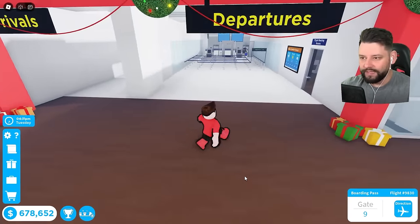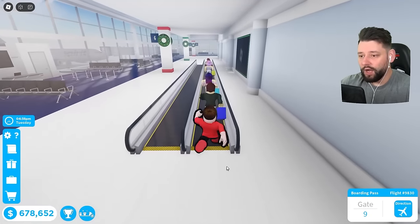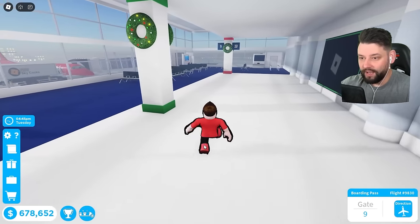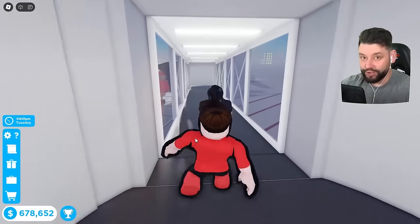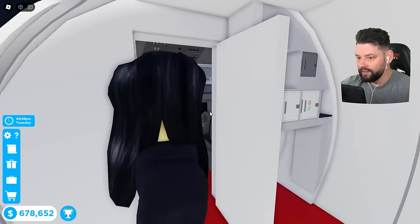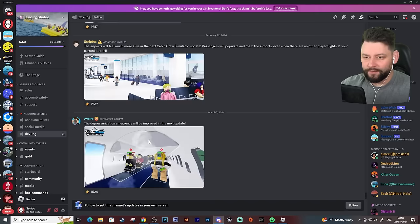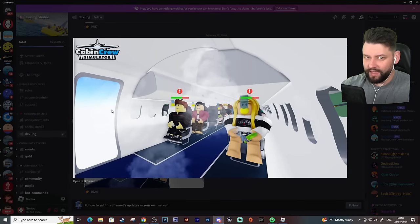There's a reason I just spawned the depressurization emergency flight. We know we're getting updates to the depressurization emergency, but I need to explain this before showing you the video. In the devlog, they shared a screenshot where the door comes off — and I made a comment asking, does that mean we can accidentally fall out of the plane?